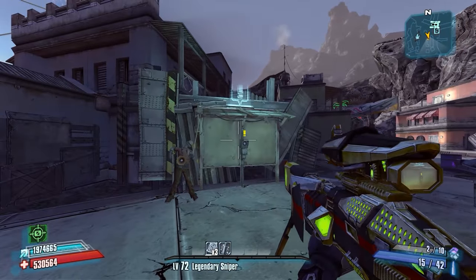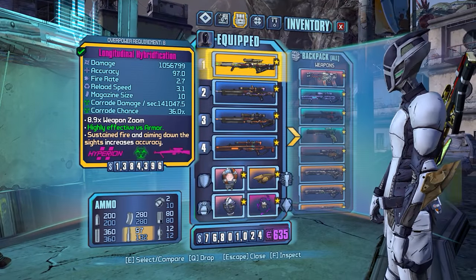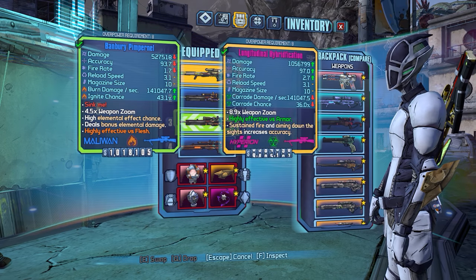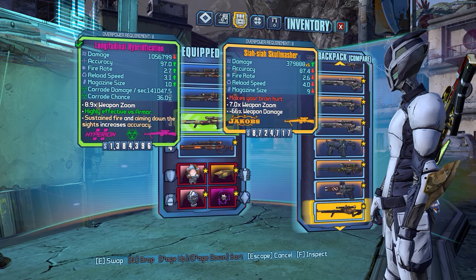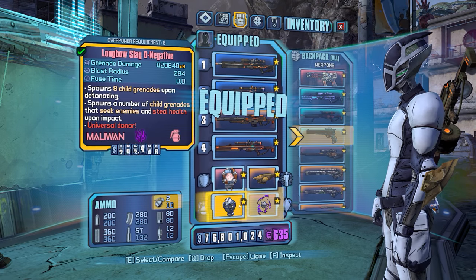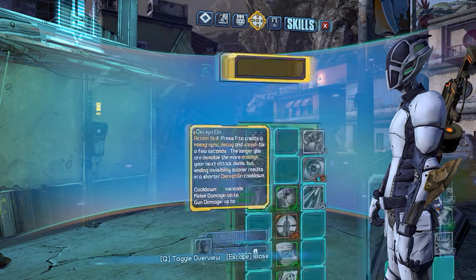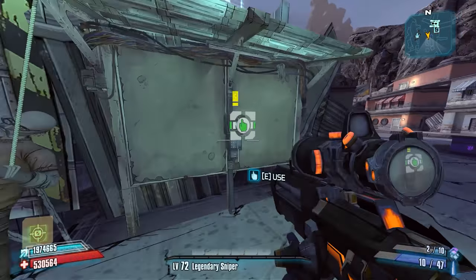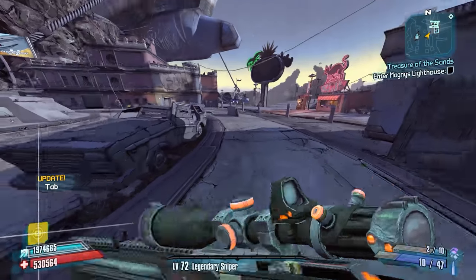Outside of the Washburn Refinery, we're primarily fighting humanoid enemies. So we're going to get ready for that real quick by switching over to some fire weapons, and we'll throw on a fire relic as well. That'll help us out pretty well. This is the skill build we'll be using in order to farm the Treasure of the Sands, and so we'll go ahead and pick that up.